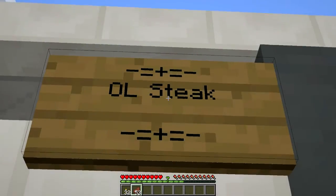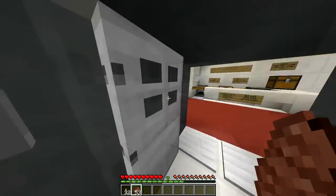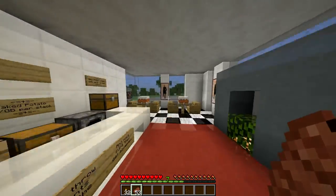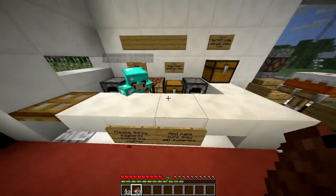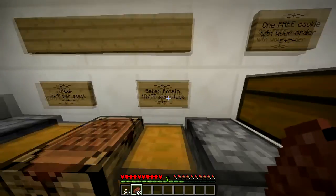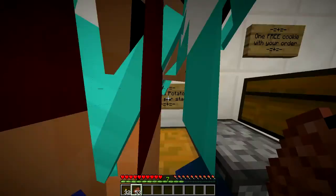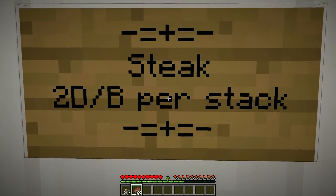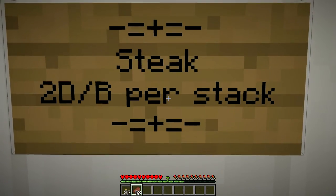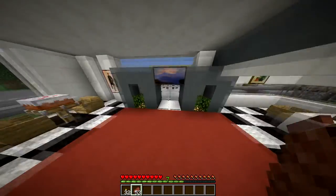And then over here — now it's called OL Steak. It's pretty much the same thing as before, just got a makeover and the prices were raised. The baked potatoes are now one diamond or gold block per stack — before they were five ingots. And the steak is now two diamonds, or gold blocks per stack, I think.